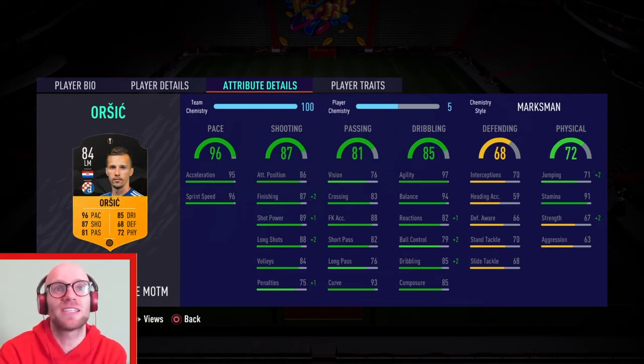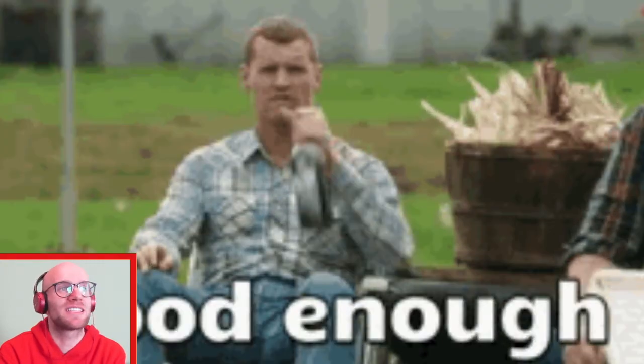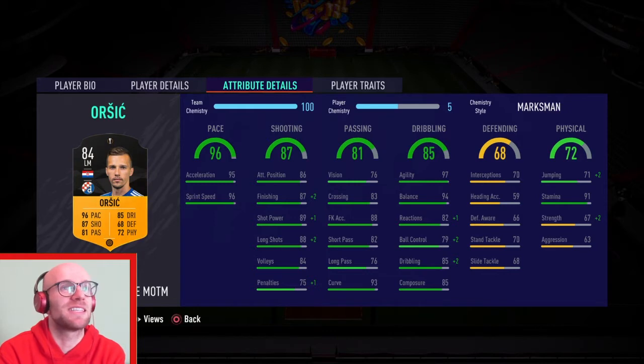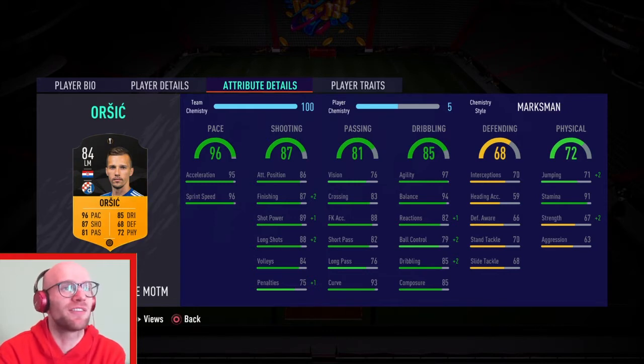Physicals: 91 stamina, which is of course very good — he needs that stamina because he has high work rate. 67 strength and 63 aggression, which sucks. So I will try this guy out from minute one to see if we can break some eggs with Orsic, but I will also use him as a super sub from minute 60 or the second half and see if we can feel any difference.